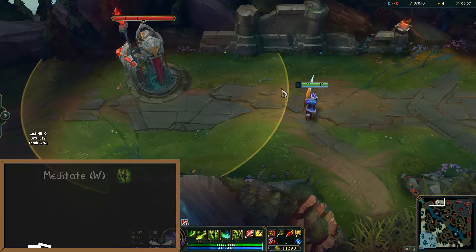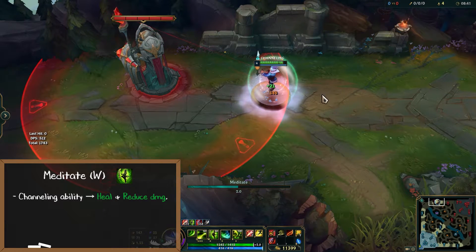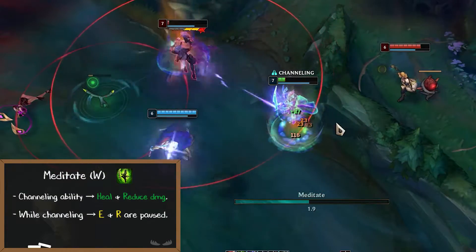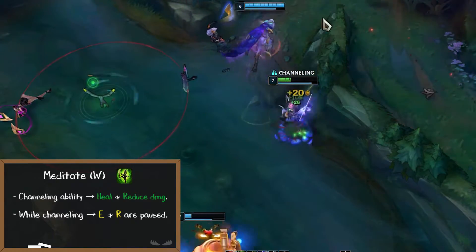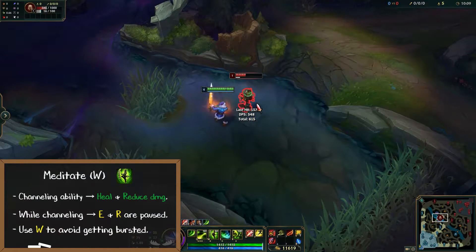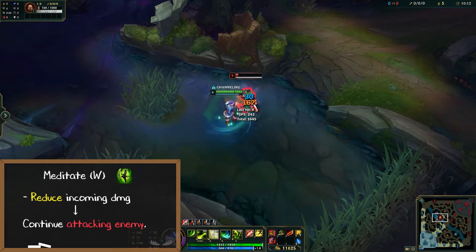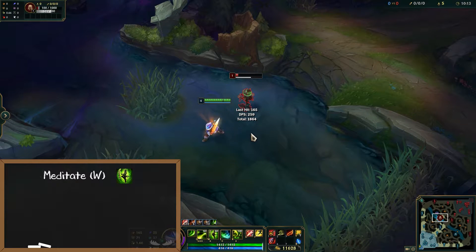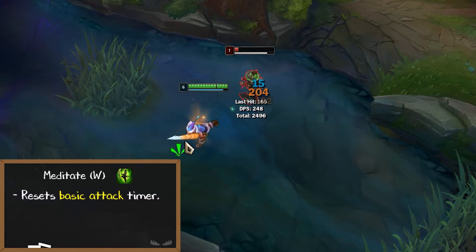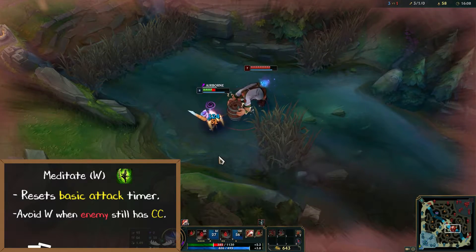Master Yi's W is called Meditate. This is a channeling ability that causes you to heal and reduce incoming damage. While channeling your W, the duration of your E and R actives are both paused as well. This lets you use your W to avoid getting bursted without having to worry about wasting your ult. If timed correctly, you can also press W to reduce incoming damage and then continue chopping down the enemy. Your W also resets your basic attack timer, allowing you to pull off an auto attack reset if you briefly meditate. Avoid using your Meditate when the enemy still has their CC since it will cancel your channel.